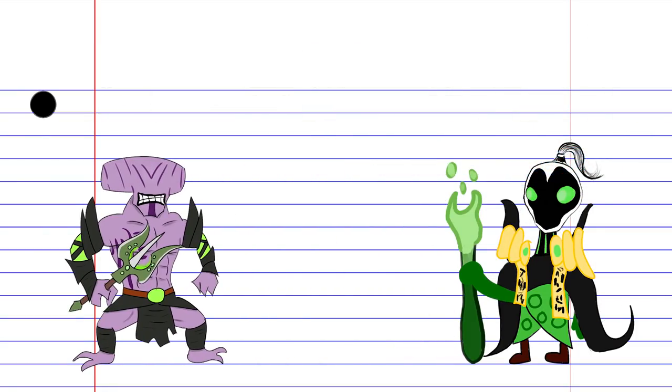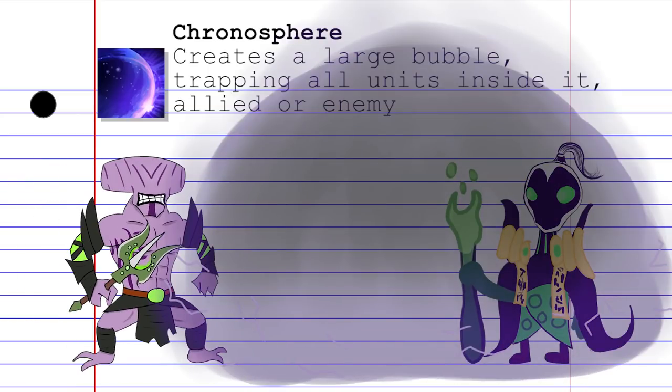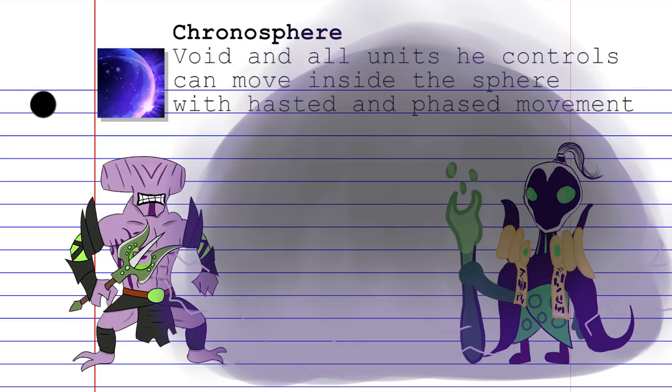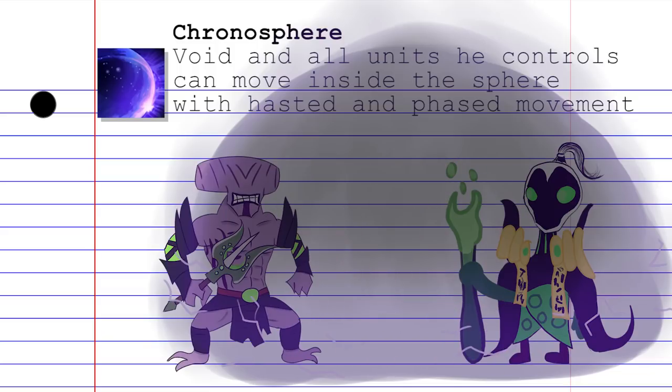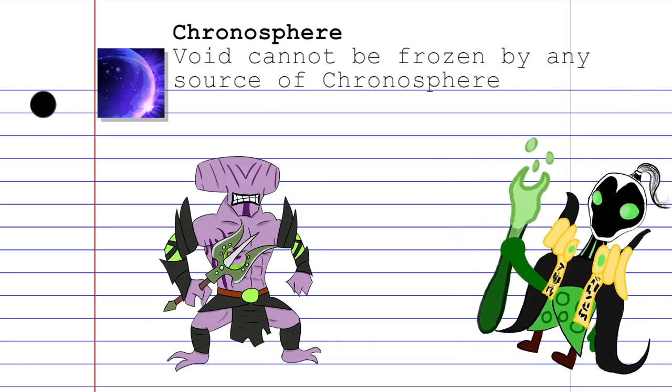Faceless Void's ultimate is Chronosphere. This creates a large bubble on the field, freezing everything except Faceless Void and any units he controls. While inside the sphere, Dark Terror becomes hasted and has phasing movement, letting him zip and zoom his way to his targets. This is a powerful teamfighting tool that requires proper positioning for your allies to follow up, and if you're not careful, you could very well lead them to their deaths. It should be noted that as of 6.75, Void and his units are the only ones unaffected by Chronosphere, no matter where it comes from.